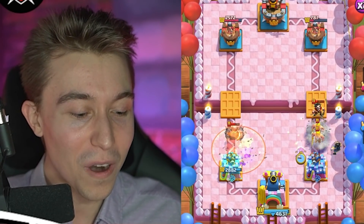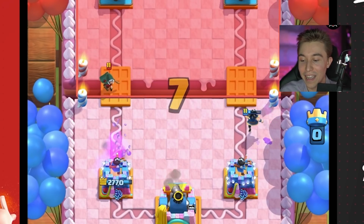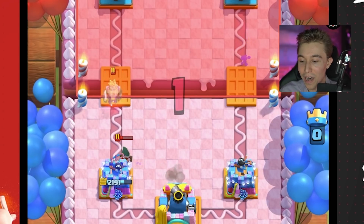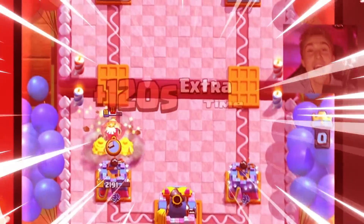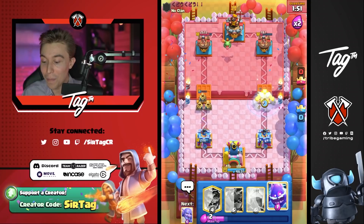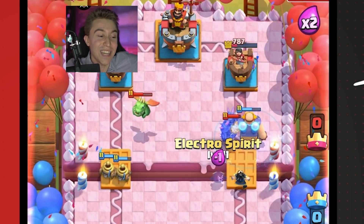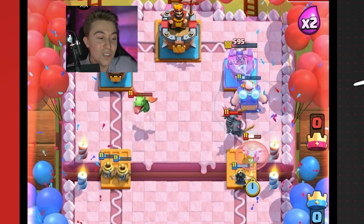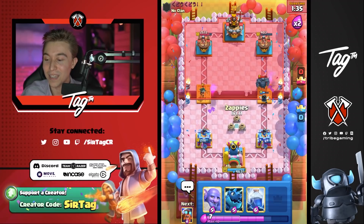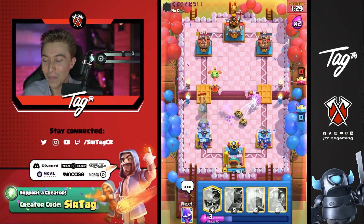I didn't expect this to even work — I thought it was going to be terrible. That P.E.K.K.A. is having some munchies out here, she's like, I've got to eat good tonight. I'm going to go Ice Spirit — it won't stop it completely but still a vibe. I've got to go for the Zappies too. This is the true test of the deck: can we stun and stop the P.E.K.K.A. from killing my E-Giant? Electro Spirit, I choose you. Ice Spirit, I choose you. That's still not enough — I thought it was over for a second, but I'm such a fool.